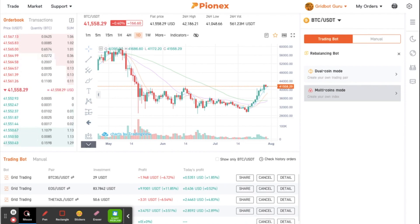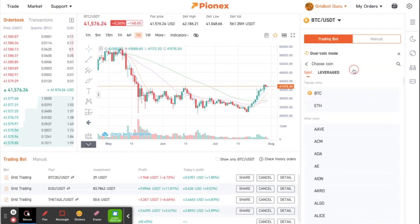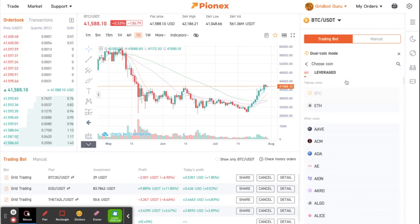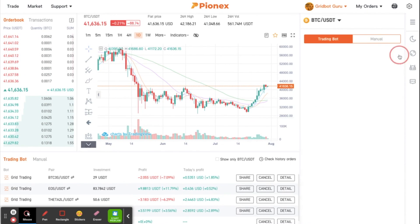You have two choices: you can do a dual coin rebalancing bot, which means you have two coins, or you can do a multi coin rebalancing bot. Personally I would always choose multi coin, but if you want to use the famous tried-and-true Bitcoin/ETH rebalancing bot, you can do that too.